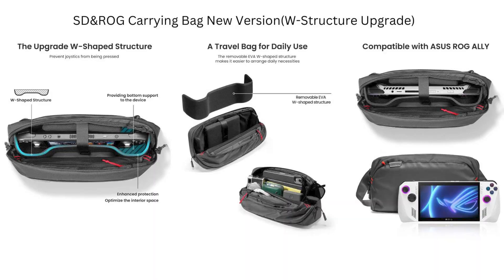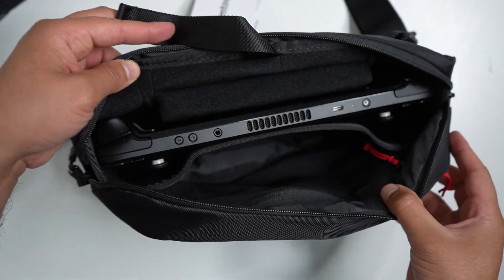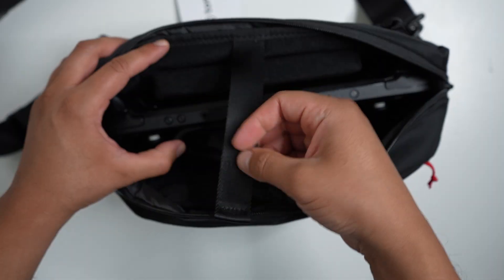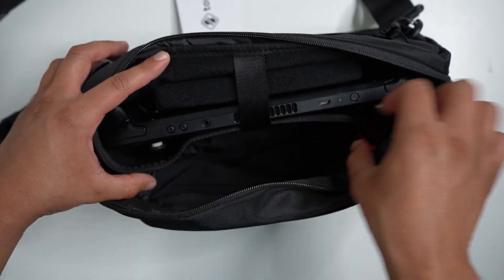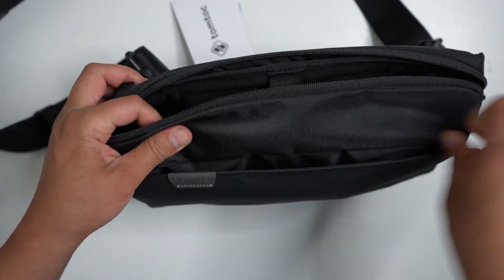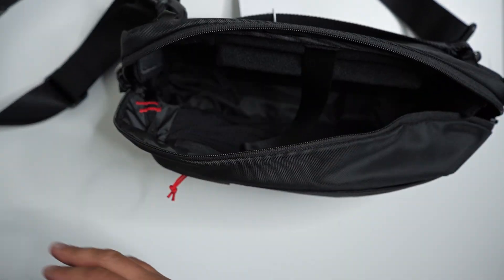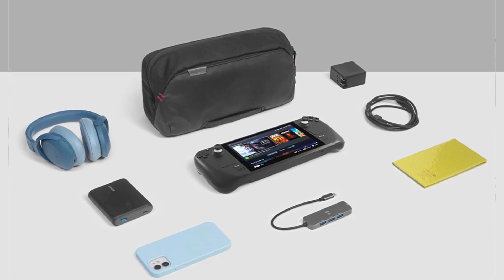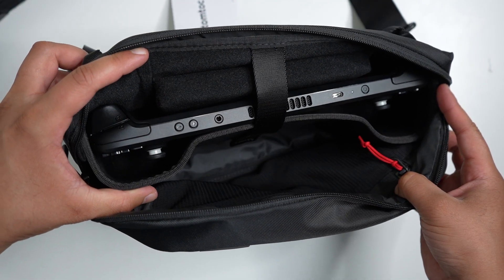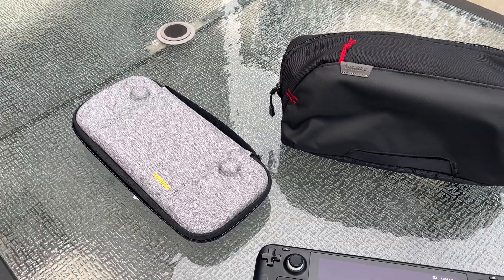My favorite one though is this travel bag — it's tailor-made for the Steam Deck, and they also have one for the Rogue Ally. The Steam Deck fits right in here. This W-shaped structure protects the joysticks and all the buttons, and there's even a strap to hold it all in place. There's more than enough space to carry your dock, the charger, your phone, and a bunch of other accessories. The W-shaped cushion is removable if you want to use the bag for other things.